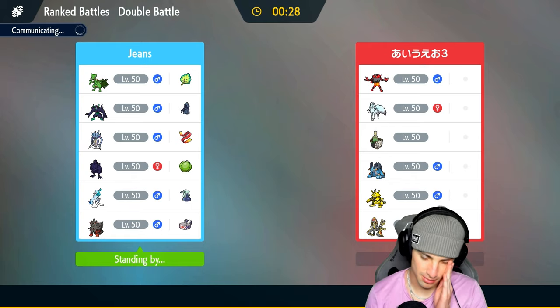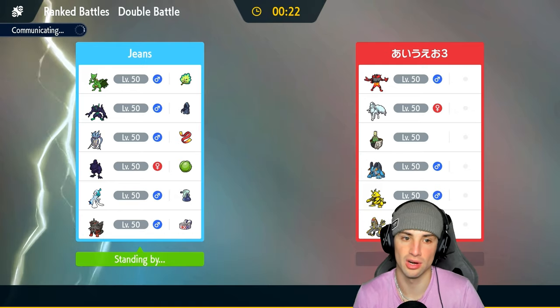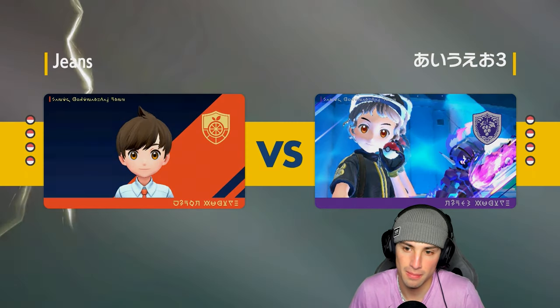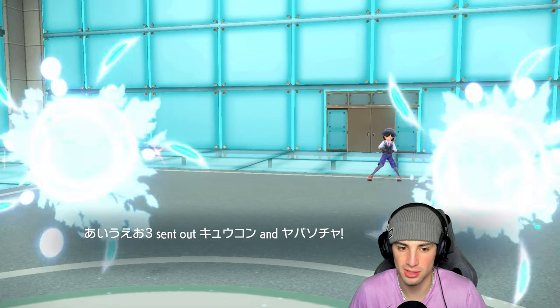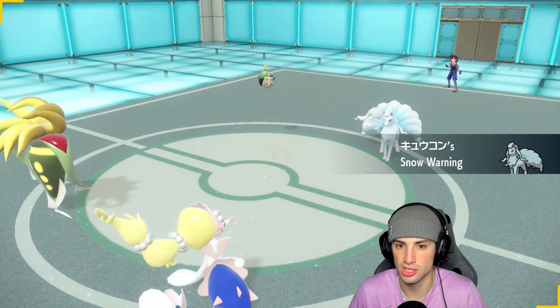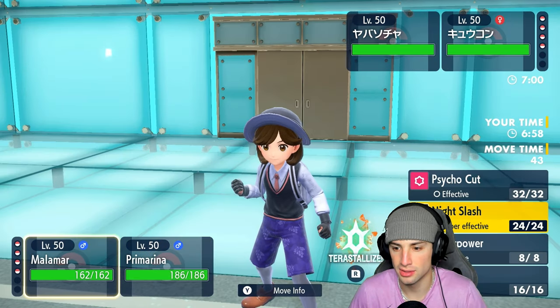If they lead Incineroar and we mirror herb Intimidate, we'd actually mirror plus two — but then they can Fake Out and it'd be a whole mess. Let's see how they lead. It's not Incineroar, would have been nice. Primarina's gonna come out here with Cinderace — and Mach Punch is definitely scary. I have Night Slash which I can send into the Cinderace slot. I think just Calm Mind here is our best interest because I don't think they go for Mach Punch turn one.